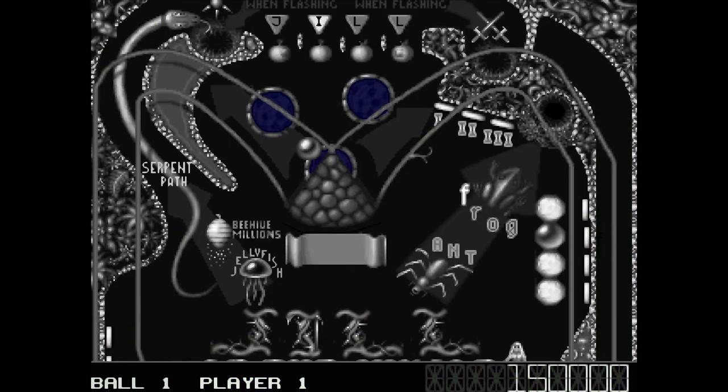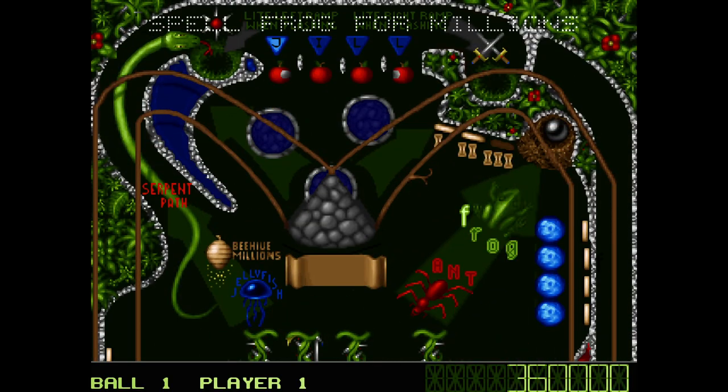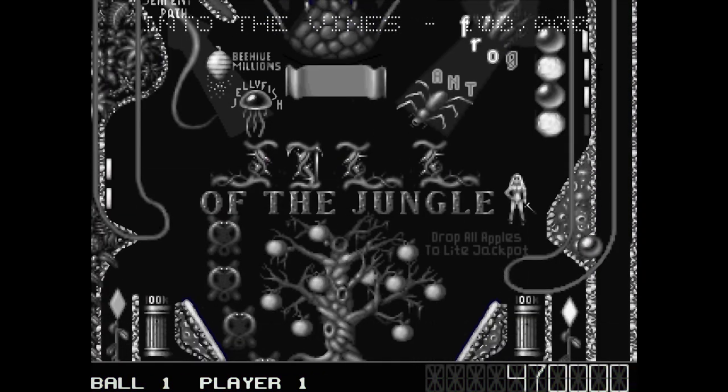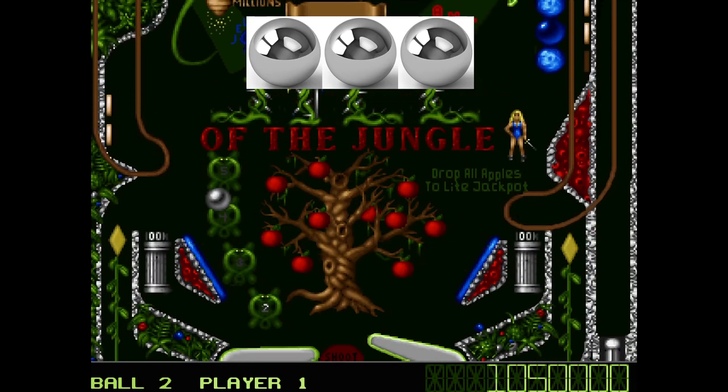Next up is Jungle Pinball, which is a homage to another game, Jill of the Jungle. This time you have to complete multiple objectives, from spelling frog to letting apples fall from a tree. While not overly difficult, there's so much to do. One neat feature is when you shoot the ball up the ramp, the colors transform into mist — I'm assuming that the view represents the mysterious jungle below. Jungle Pinball is a solid mix of challenge and busyness, and gets three pinballs out of five.